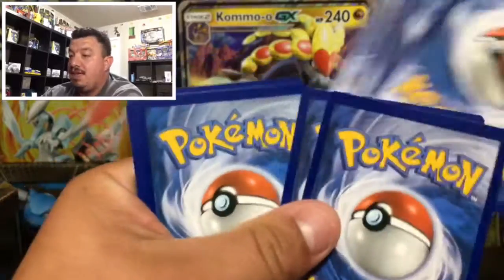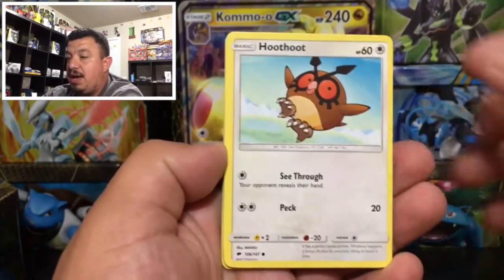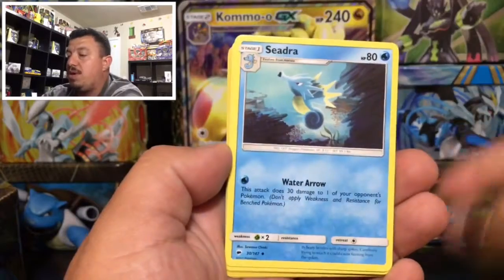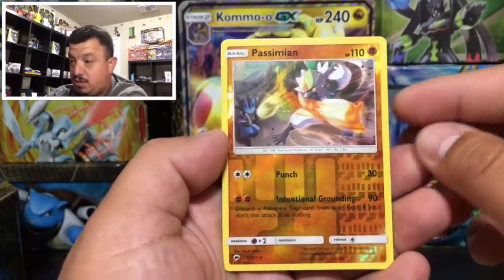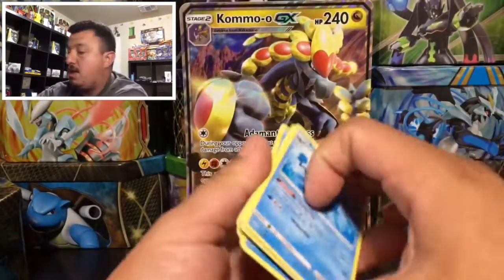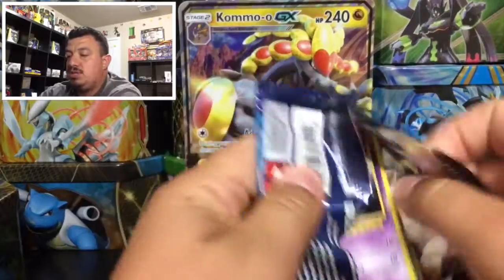I was actually able to pull it on the live stream yesterday - that was so cool, I wasn't expecting that. If you guys haven't seen it, make sure you check it out. Here is a Lady, Alolan Vulpix, a Ralts, Alolan Grimer, a Grass Energy, Sidra, Rotom Dex, and a Passimian - that is a reverse holo rare, great! And we have an Azumarill that is a rare non-holographic card.